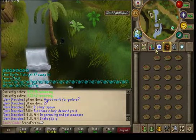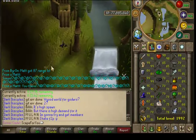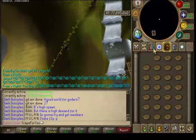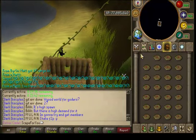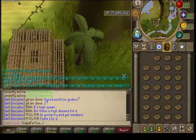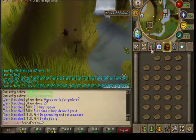So at 55, I'd do the Werewolf agility course — I think it's 54 actually, deep in the wilderness. I would advise taking nothing, just maybe Boots of Lightness, a cape, and maybe a teleport. I'd do that from 55 to 60, maybe 61 or 62.